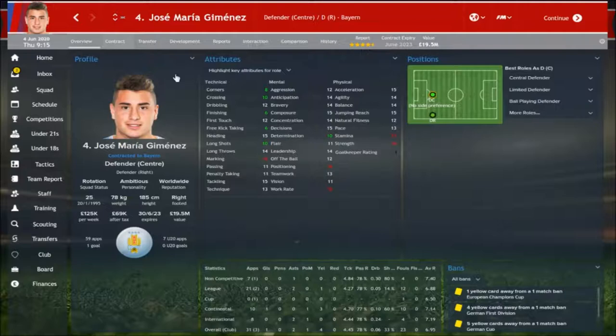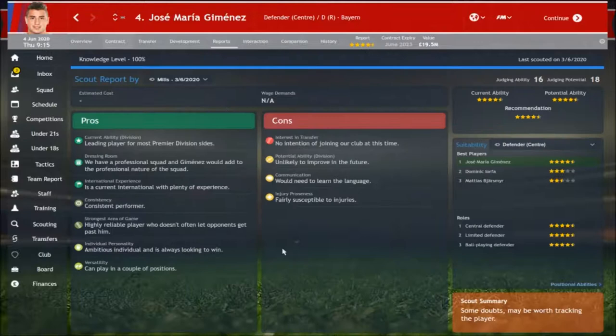Acceleration is 15, Stamina is 17, Strength is 16 — he's definitely been working on the physical side of his game, which has matured with age. All around he just looks like a really good centre half. His scout report says he'll be a leading player for any Premier League side — very professional, plenty of experience with all those caps for Uruguay, reliable, consistent, ambitious, wants to win, and obviously versatile. At this stage in his career he'd be unlikely to improve further and fairly susceptible to injuries, but overall he looks really good — 4.5 stars.